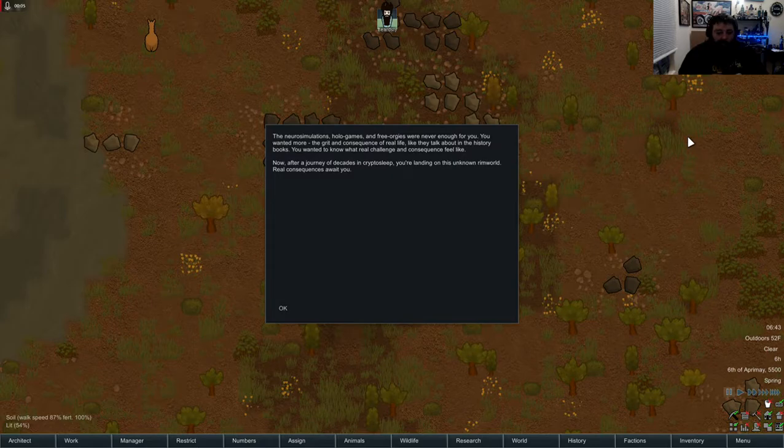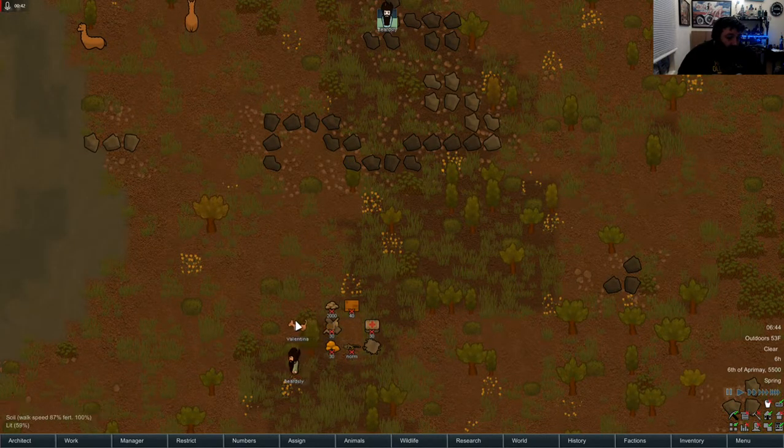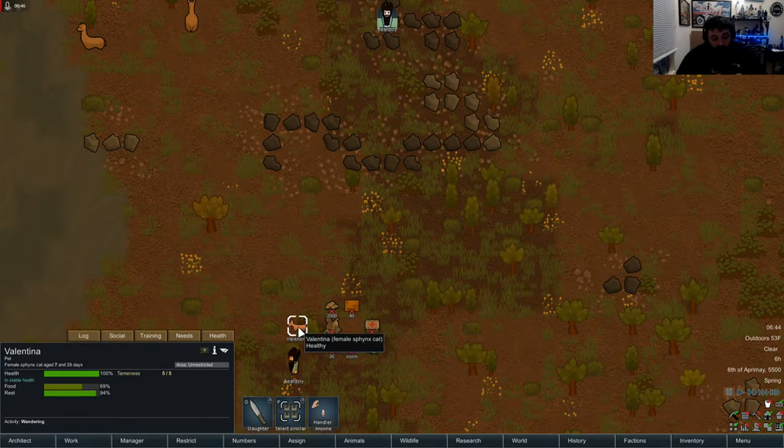Going to play a little RimWorld. I already went through all the character loading earlier and it didn't record, so I'm not gonna go through it again. We got Beardsley here - he's got an awesome beard, a gentleman's do. We did Rich Explorer so he'll be getting a random animal and lots of silver. We've got a cat - a Sphinx - they always give me cats.